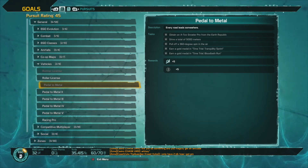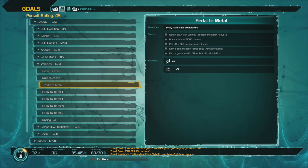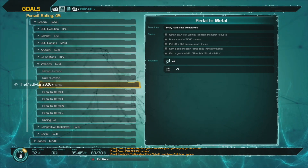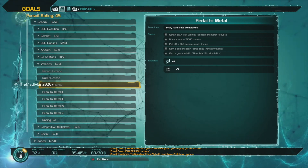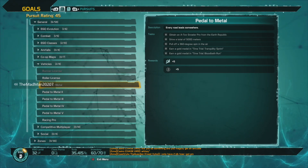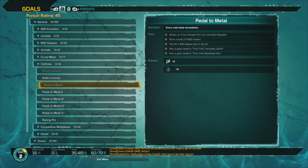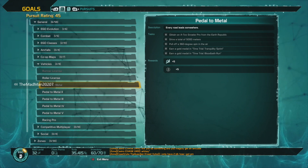Looking at the first one, you can see all the tasks you need to complete Pedal to the Metal 1. First, you have to have gotten your four-wheeler from the E-Rep. Drive a total of 5,000 meters, which comes naturally over time. Pull off a 360-degree spin in the air, which isn't hard — you can find a jump anywhere. Earn a gold medal in the time trial for Tranquility Sprint and the time trial for Bloodbath Run. Those gold medals are the hard parts.